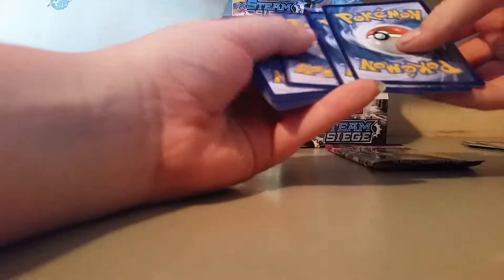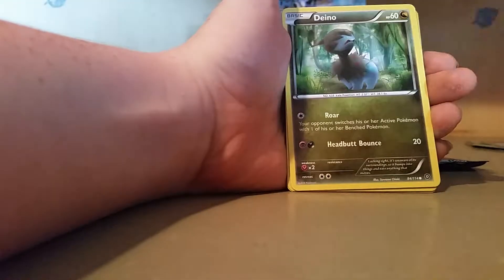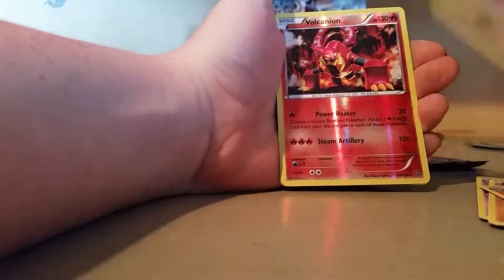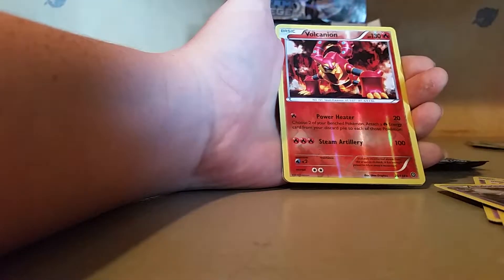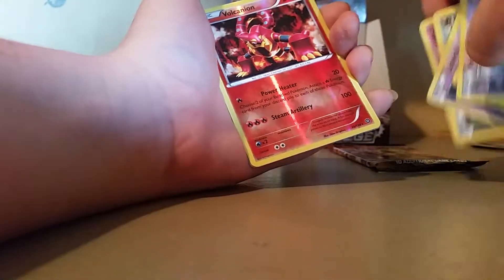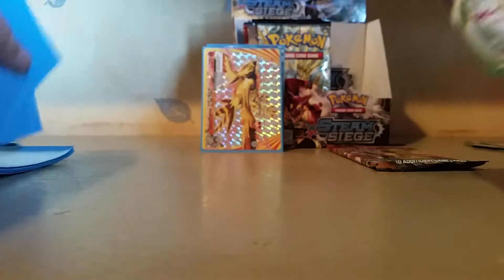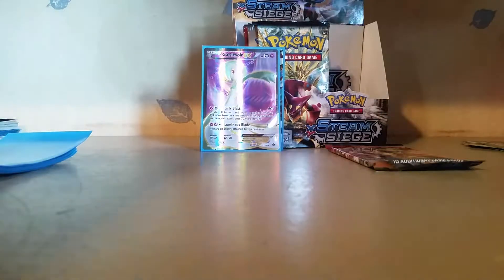Moving on to our last two packs. We are going to save Yveltal for last, so we are opening up a Volcanion pack. Moral, Ponyta, Dino, Litwork, Nose Pass. Special Charge, Monferno, Nidorino. Look at that right there - an amazing Volcanion Reverse holo card! And our last card is a Gardevoir EX full art. There we go - our second full art from this box and entire set.